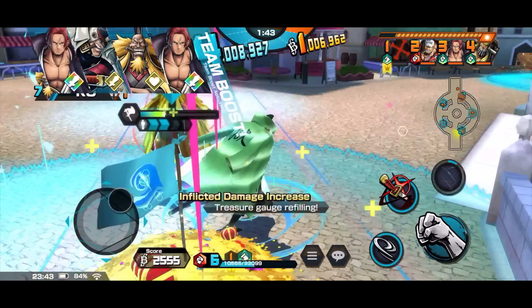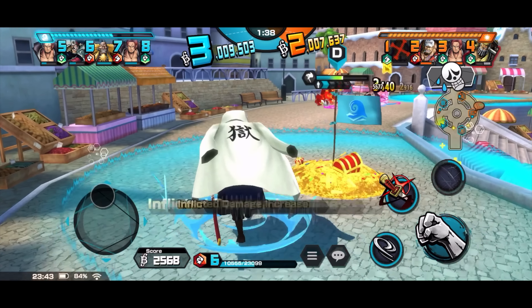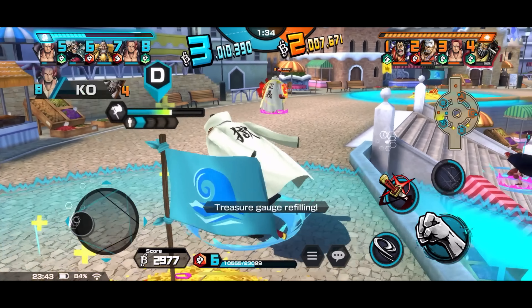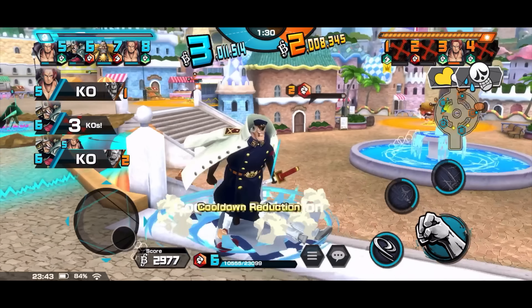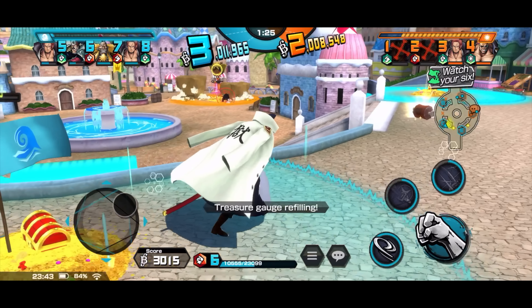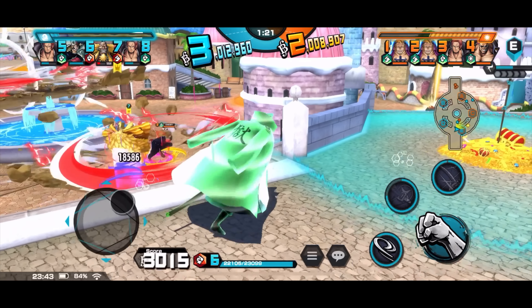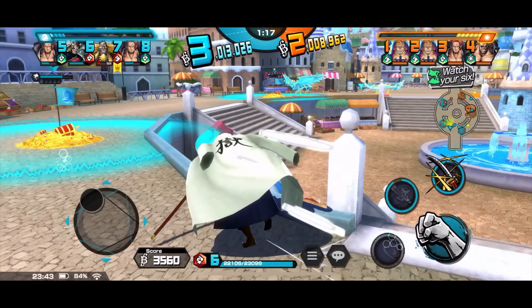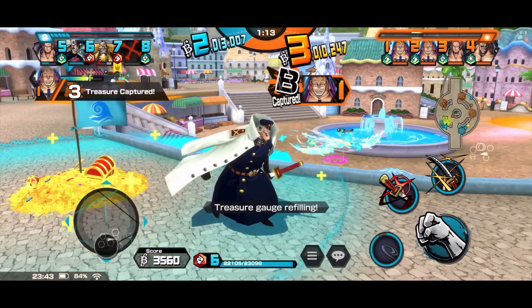The good thing about Shiryu is his range — both of his skills have good range. Skill one especially can dash forward, as you can see how he travels towards that Akainu, killing him easily. Skill two can actually teleport, which means it should be able to travel across gaps.